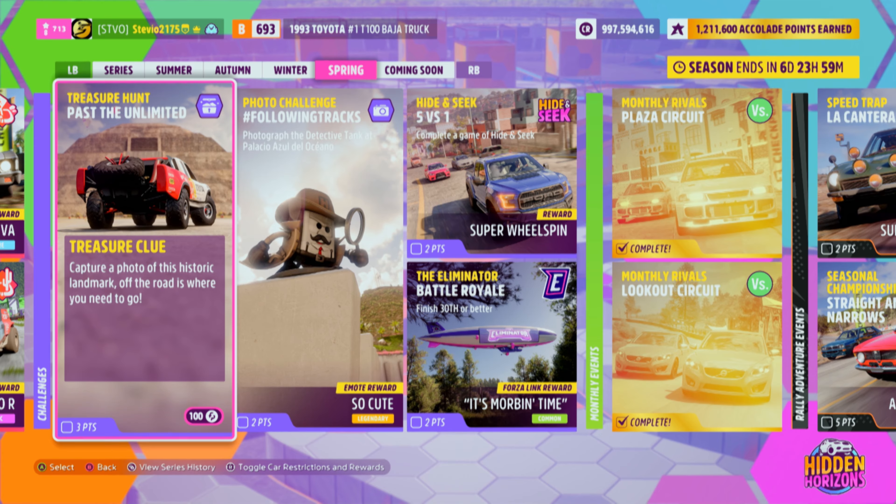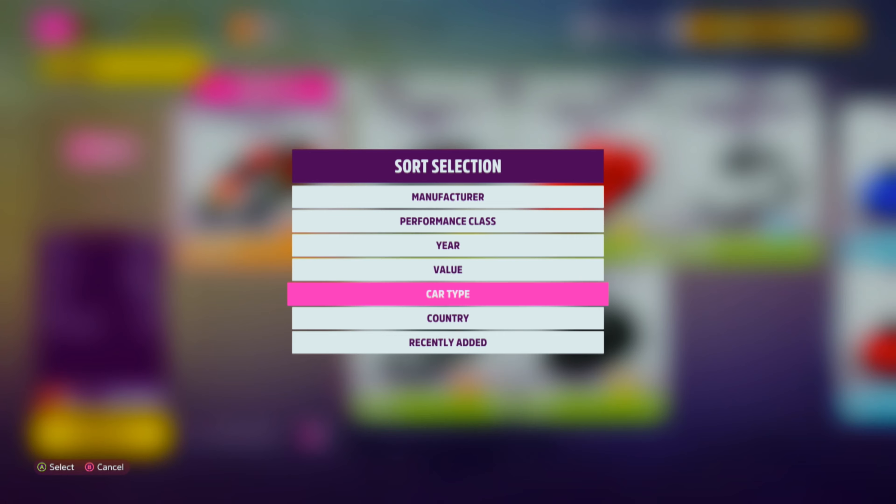The car in the photo is the 1993 Toyota No. 1 Baja truck, which is an Unlimited Off-Road Vehicle. I went with the Yota, but I think you should be able to use any Unlimited Off-Road Vehicle.